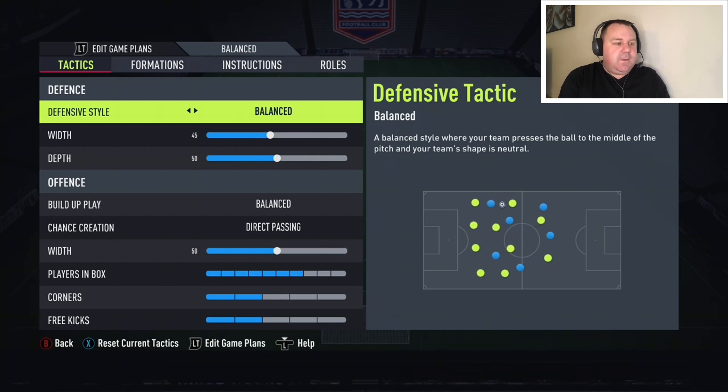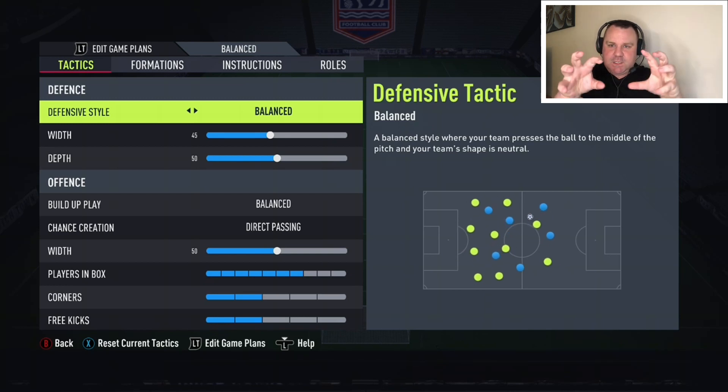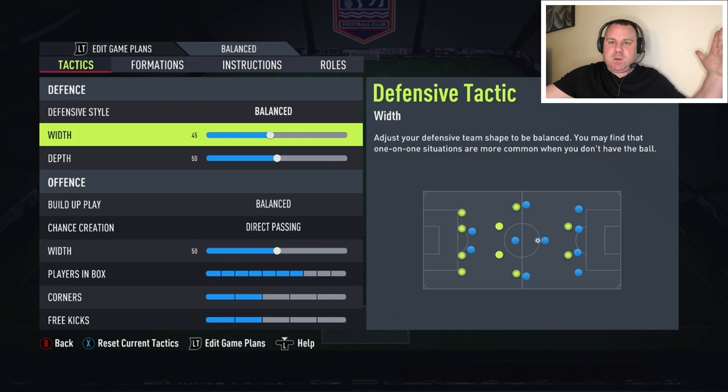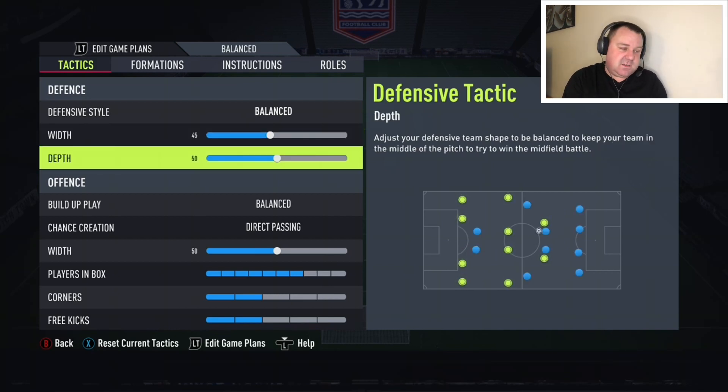Defensive style — I very much come to the understanding that I like balanced, unless it's something like a 4-3-2 or 4-3-1-2 where you're literally trying to suffocate your opponent and be really aggressive. In that case I'd go for pressure and heavy touch. Width: because 3-5-2 is extremely wide, I bring it in slightly. If you don't, the two wingers — Team of the Year Cancelo and Team of the Year Hakimi — are just wasted. From a defensive point of view you want them narrower to give you protection. Depth: 50. I've got fast defenders, so no real need to change that.